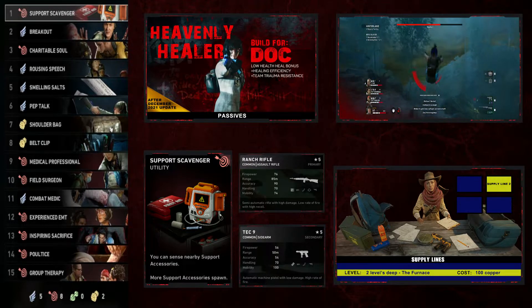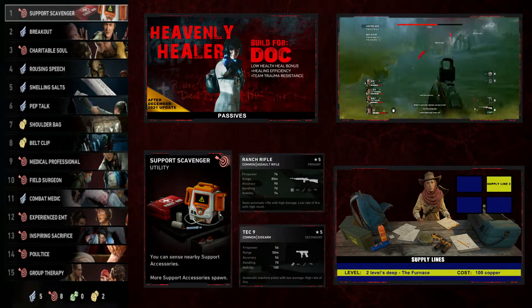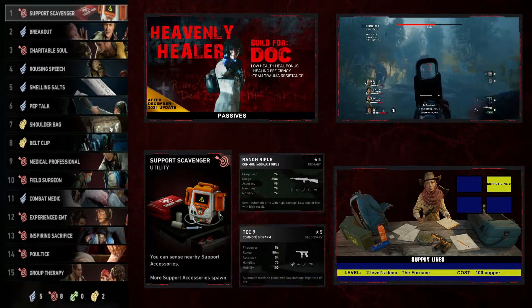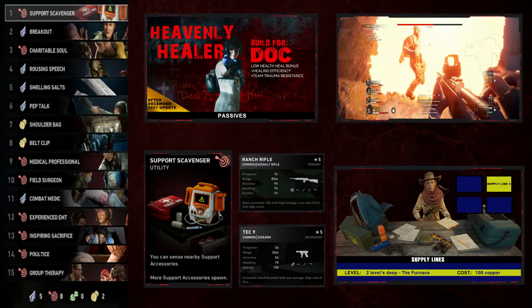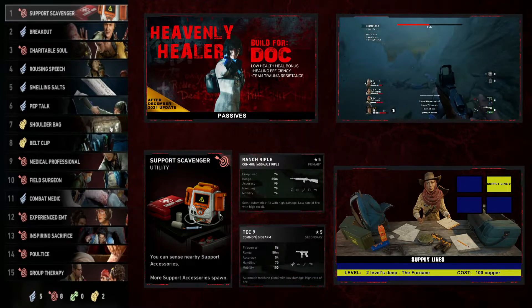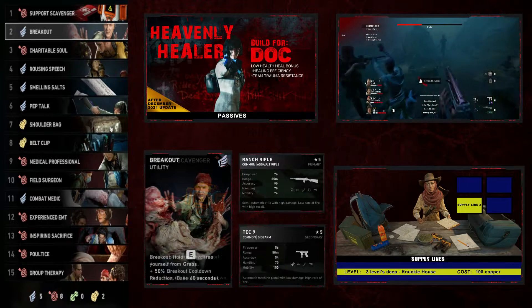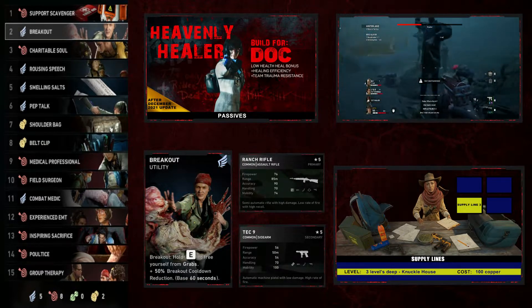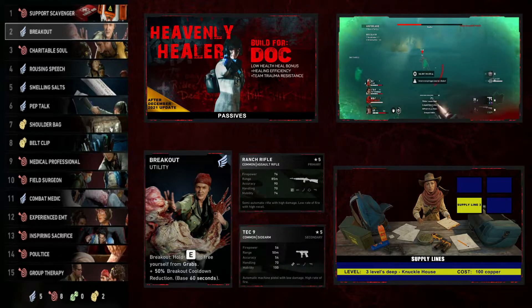We're going to start off with Support Scavenger, a utility card — you can sense nearby support accessories and more support accessories spawn. This is a great card to have in Doc's arsenal and especially a good first card. Doc is going to be able to see where those bandages, pills, and first aid kits are, and that's what she's all about.